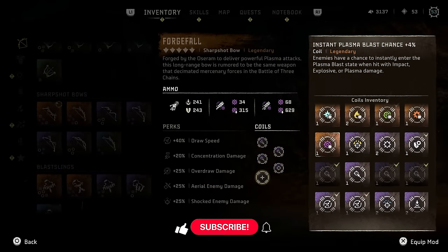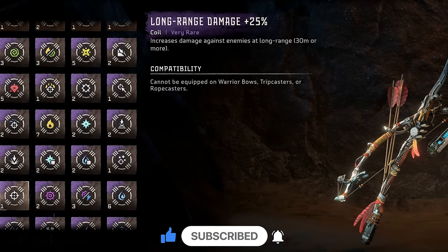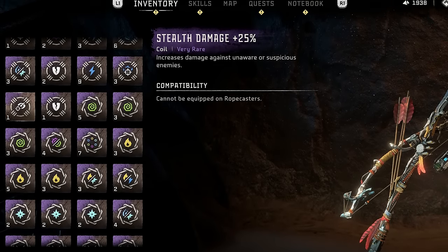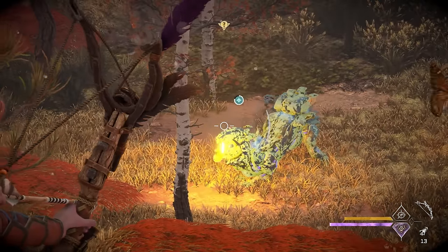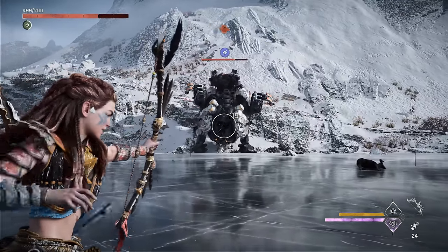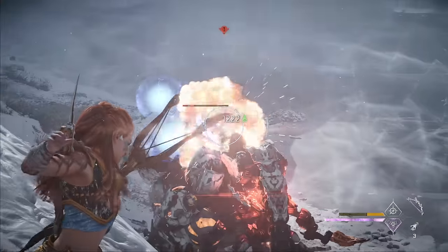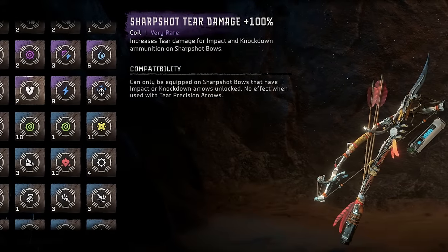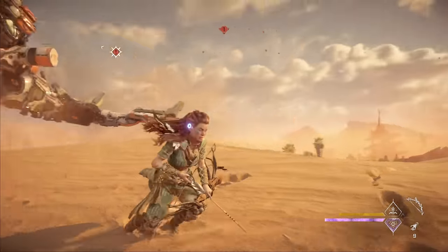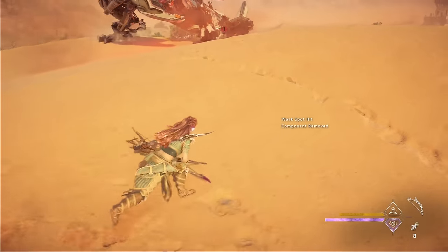With New Game Plus you could boost crit chance all the way to 80%, but 50% is a good balance, especially since the Critical Boost valor surge adds another 55% crit chance, literally guaranteeing a critical hit on every shot. For the remaining two slots on a legendary, I recommend long range damage coils in 15% or 25% versions. There are also high ground and stealth damage coils, but they're more situational. Another alternative is the 100% sharpshot tear damage coils — with two loaded, you can tear off almost any component in one or two shots, very handy for farming components like thunderjaw tails.